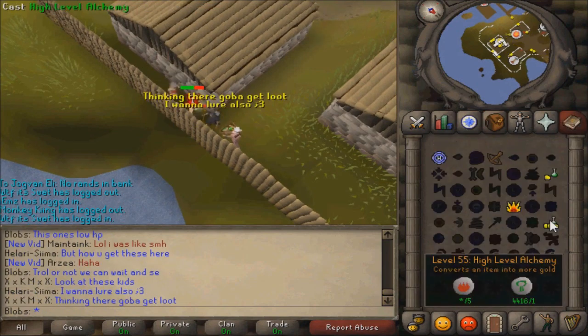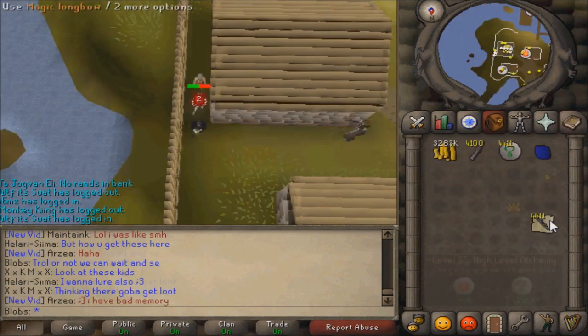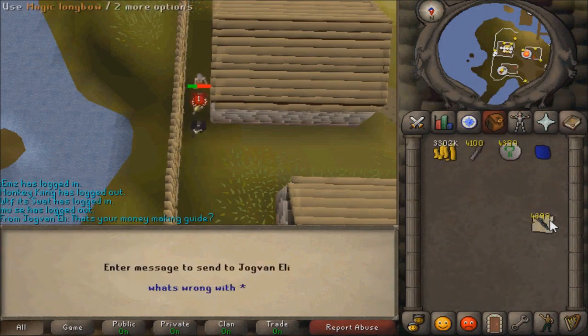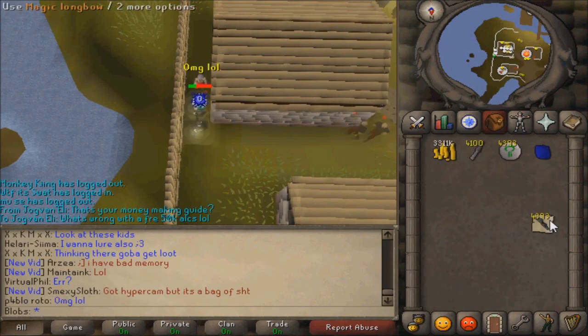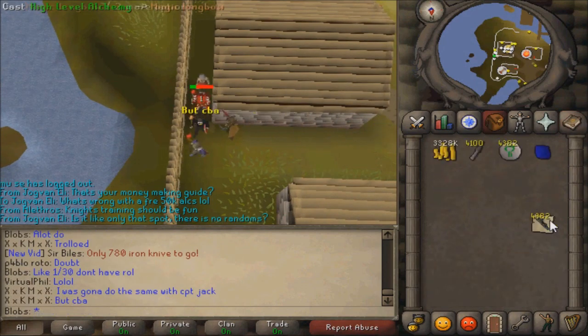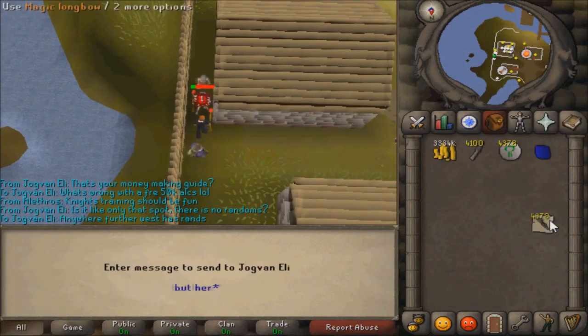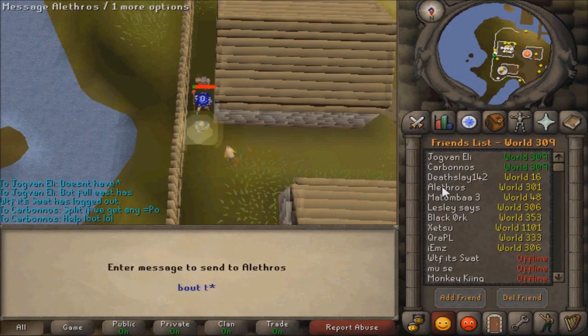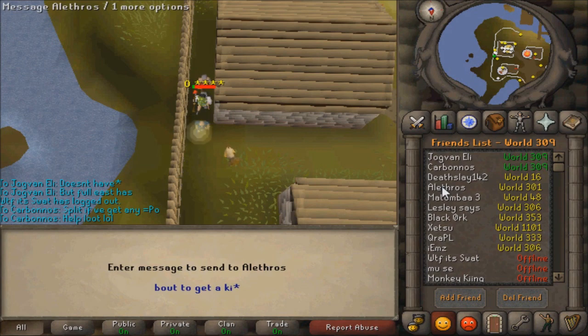If you're training skills like Alchemy anyway, or making bolts or whatever, you might want to do this. Basically, you want to go to a bank like Pest Control Bank where there are no randoms inside the bank but there are randoms outside the bank. You stand between the bank wall and the fence.